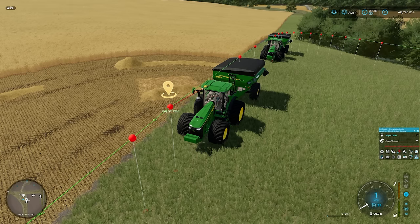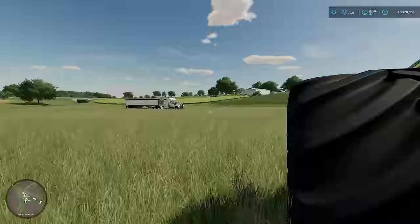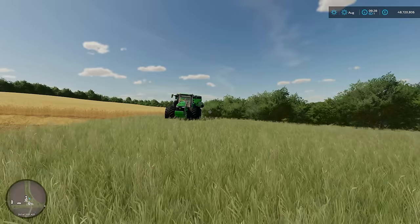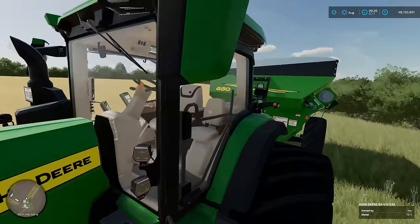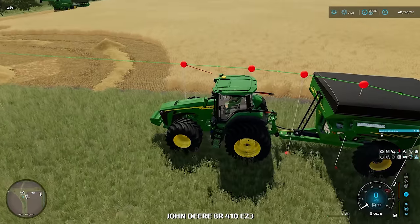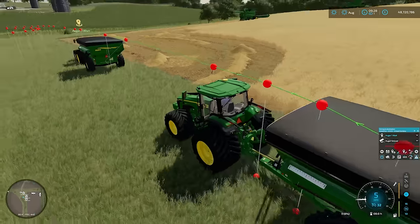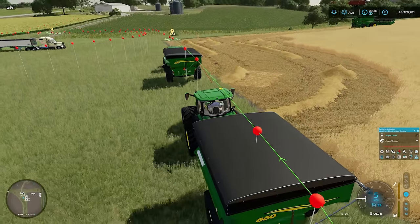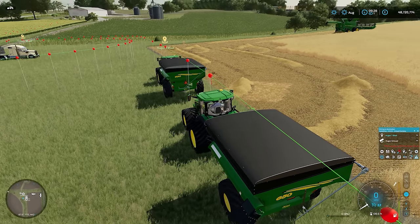We should be able to hit the button here and that will move into position and wait for a combine. Now we'll do exactly the same in the second tractor as well. This will just roll up behind the first auger wagon, but it won't be able to get to the point so it will just sit and wait. We'll go to Augur1Wait, unload at AugurUnload. Turn that on and it will just roll up behind the other auger wagon.